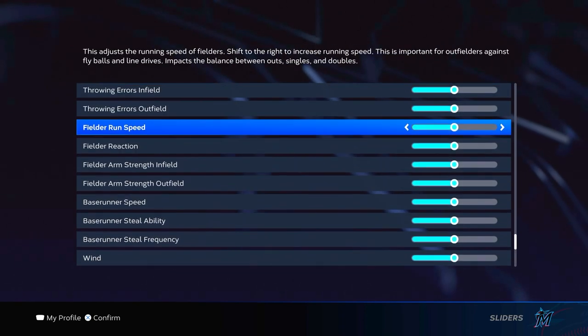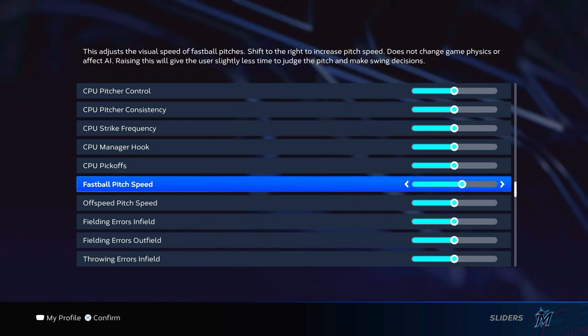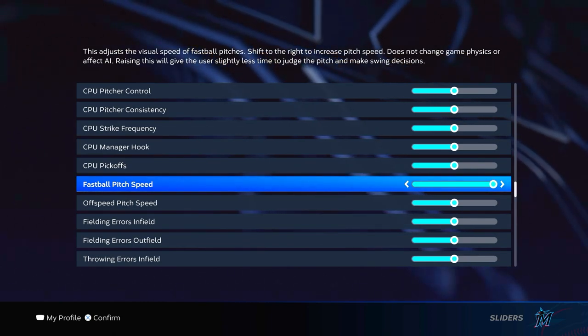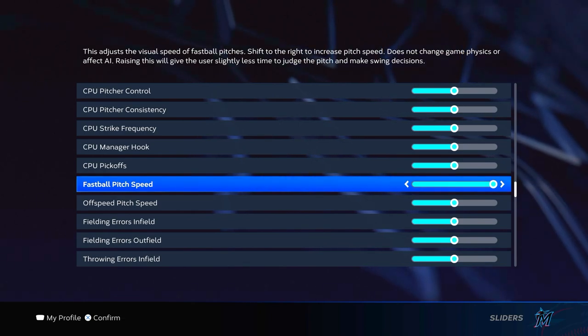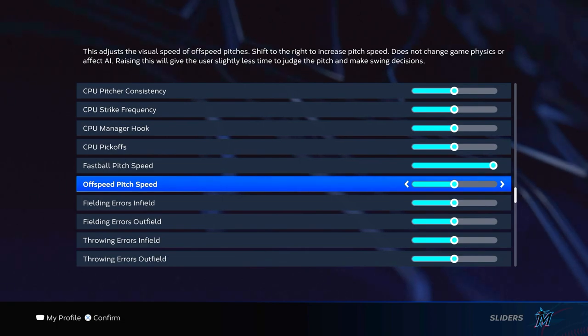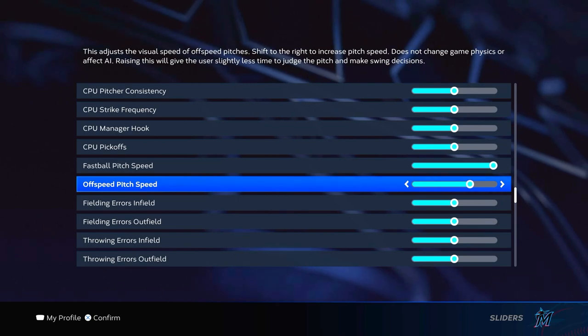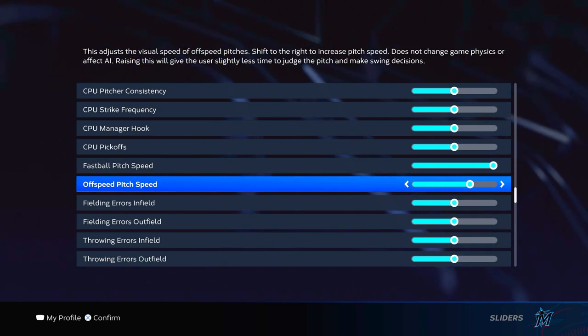Going over to the Sliders tab — I like to crank the fastball pitch speed all the way up. When you play offline it doesn't feel the same as online; when you crank it all the way up it actually feels harder than when you play online, so you're getting used to that fastball coming in really hot. For off-speed pitch speed, I like to crank it up two notches from the middle — the break becomes sharper, which better simulates online play.